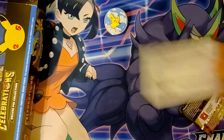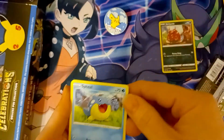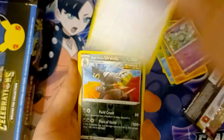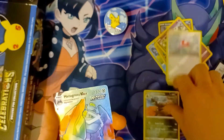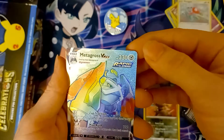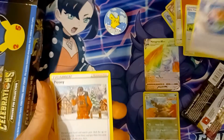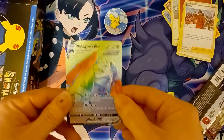Another code card. We have a Venipede, Snom, Crabrawler, Golett, Porygon. Hollow Single Strike Urshifu — oh wow, look at that. Was definitely not expecting to pull anything great, but that is a beautiful Metagross VMAX Rapid Strike. Energy, Dynamax Tree, Spiral Energy, and a Peony. This magnificent Metagross VMAX — look at that.